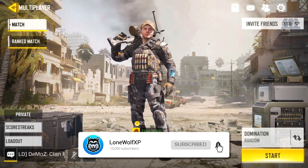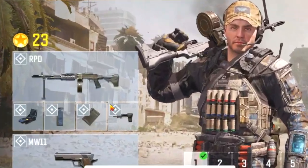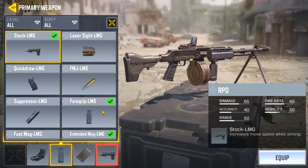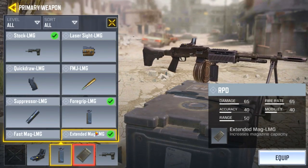If you've been playing this, you probably already died by this setup. The weapon I'm using is the RPD. We got a three attachment class set up on here with an optic. The three attachments that I'm throwing here are stock, foregrip, and extended mags.